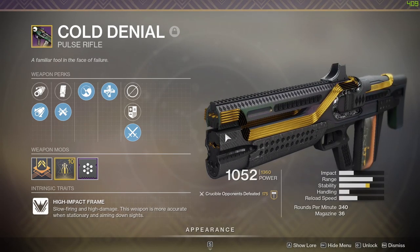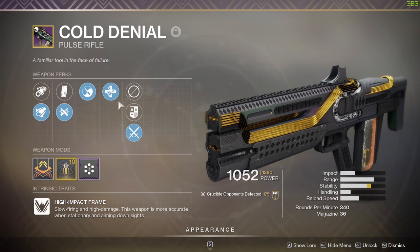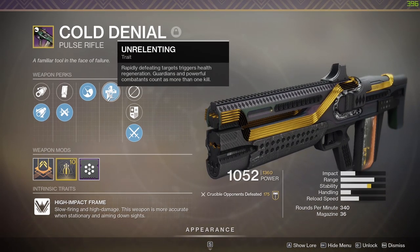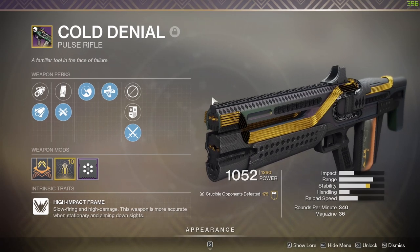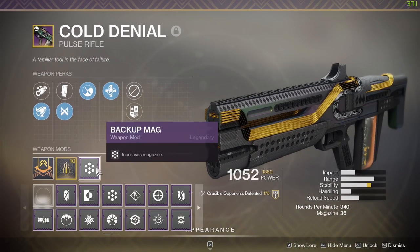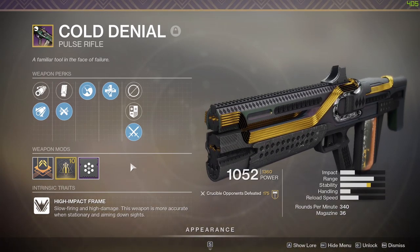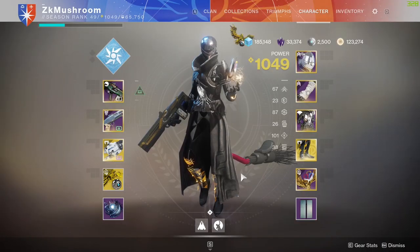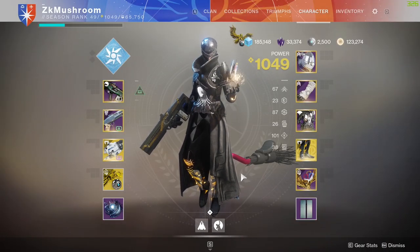I don't feel like you need stability because the Pulse Rifle is just shooting - there's no recoil, basically. It's insane. The range is not the best; I think it's a middle-range aggressive Pulse Rifle. But we got a new perk here - every time I get a kill, almost, I get a health regen. Make sure you put Backup Mag because you have 27 bullets, and by adding Backup Mag you get 9 bullets extra. So this Pulse Rifle is pretty nuts.